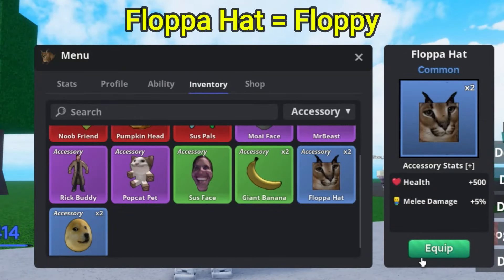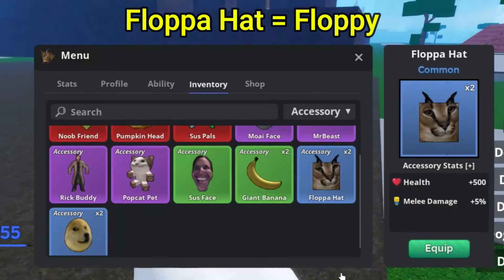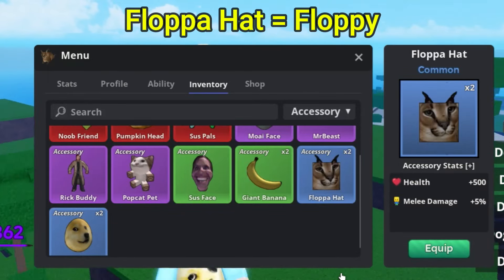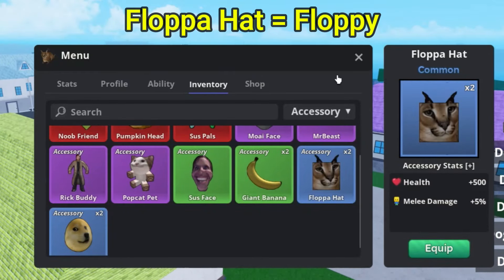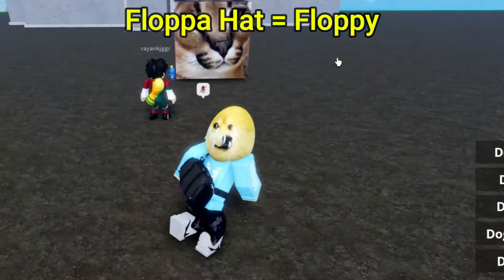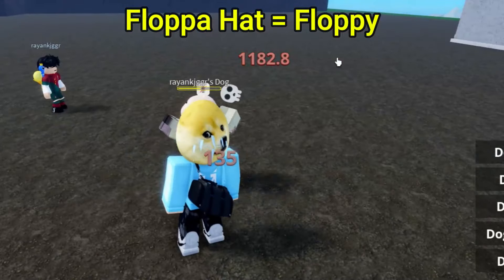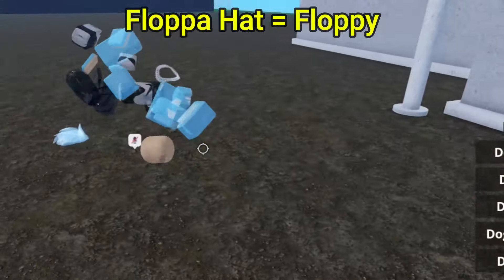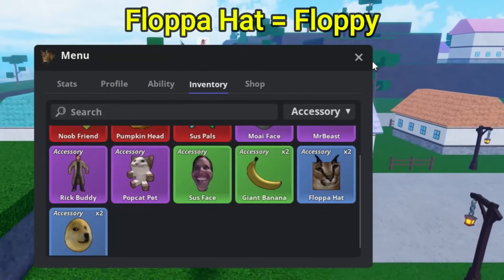We now move on to the Flopper Hat. The Flopper Hat accessory does give you 500 extra health as well as 5% extra melee damage. If you want to get the Flopper Hat, you get it by going ahead and defeating the Big Flopper. The Big Flopper is over here — by defeating that Big Flopper, you can go ahead and get yourself the Flopper Hat accessory.